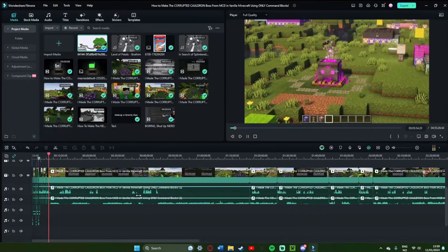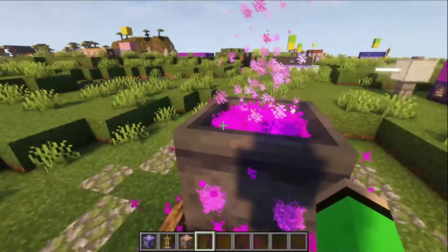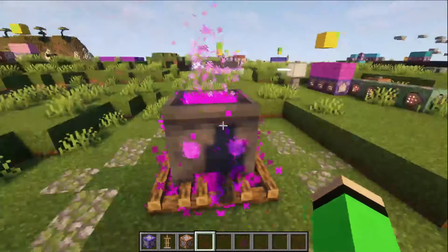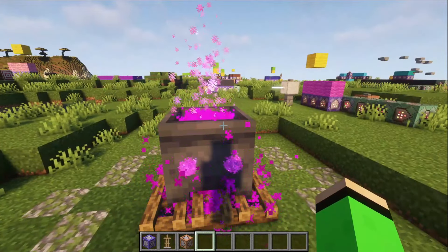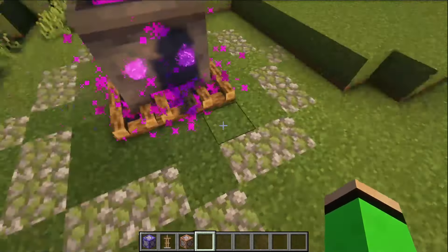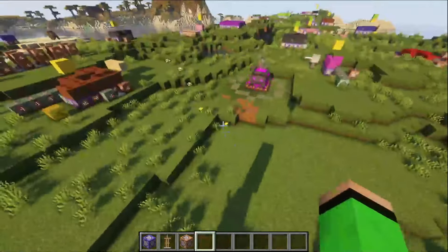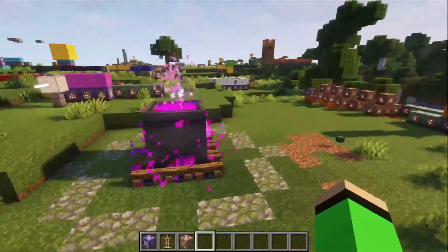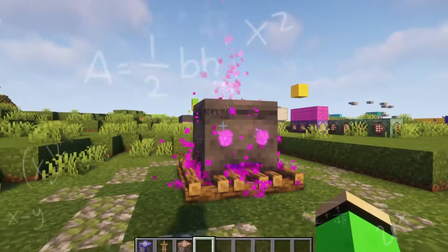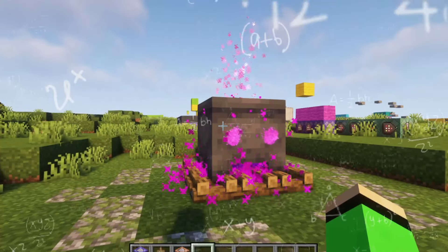On to another part which is its health. Right now this consists of two entities: the block display entity and the armor stand. Neither can actually take damage — the block display entity is straight up invulnerable, and the armor stand although it can be killed it's always in three hits — you can't make it take more or less. So I'm going to summon in an interaction entity basically around the entire cauldron, detect if it's been hit, then make another entity have less health and make a boss bar that displays its health.